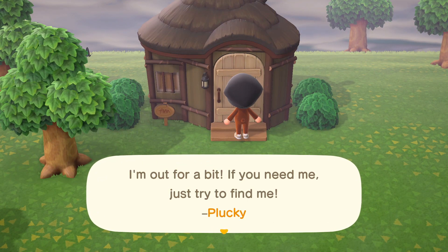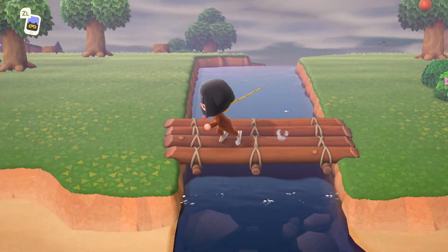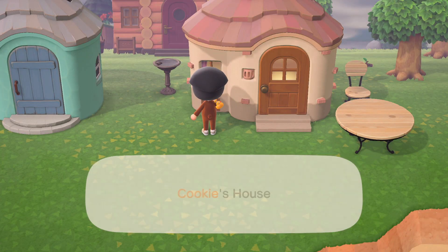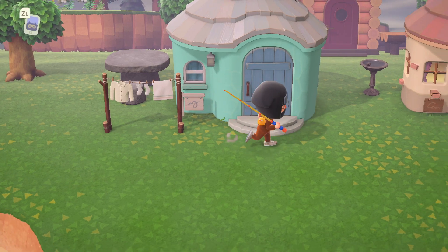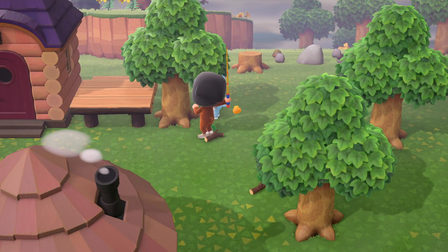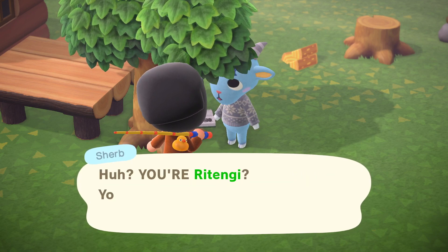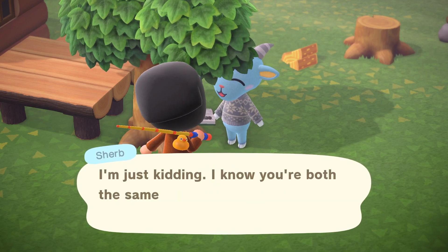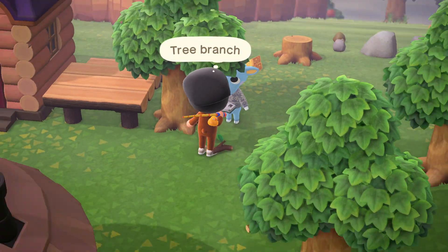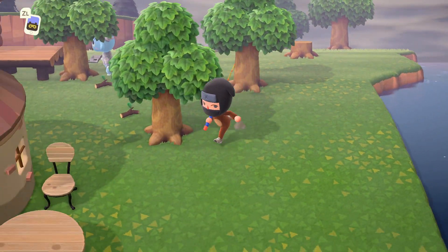This has been a weird experience. That's Plucky's house so we're not missing much. Let's visit the museum later. I forgot about this — I put like three houses right here: Cookie's house, Sherb's house, and Stella's house. I think I only have like five villagers in this town. Oh my god — apparently I haven't talked to anyone in two years, which sounds insane.